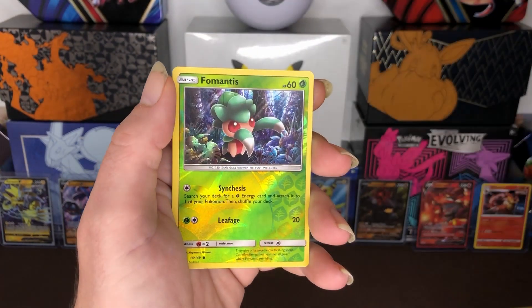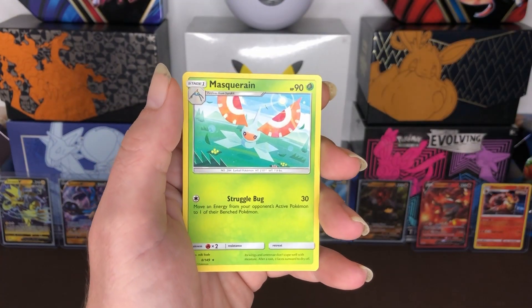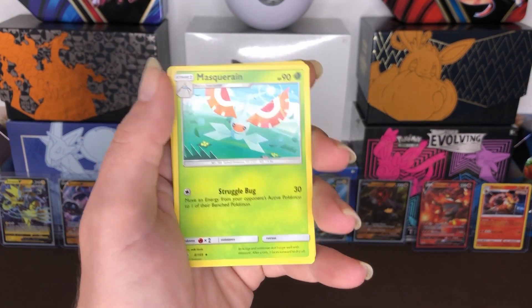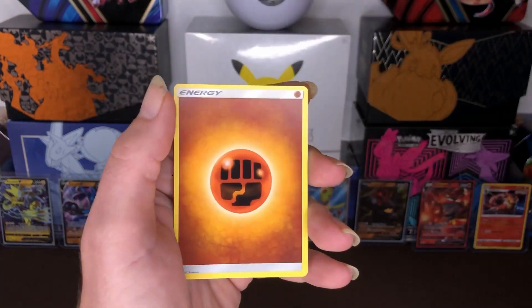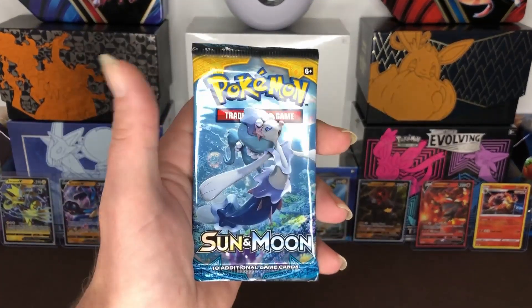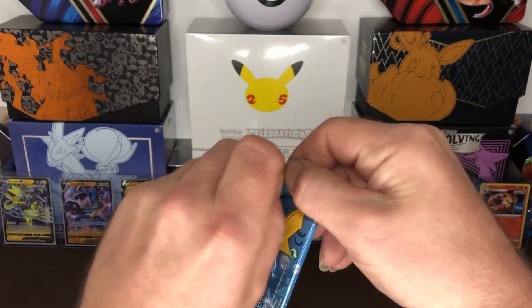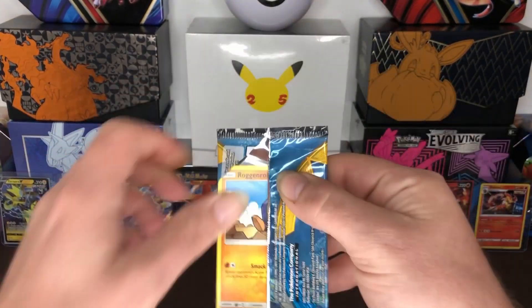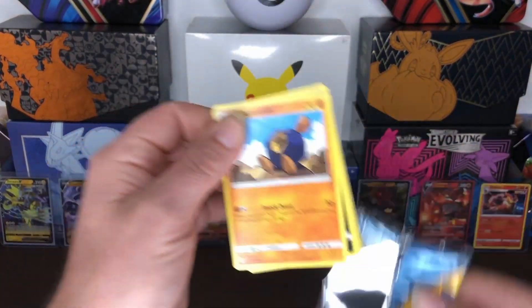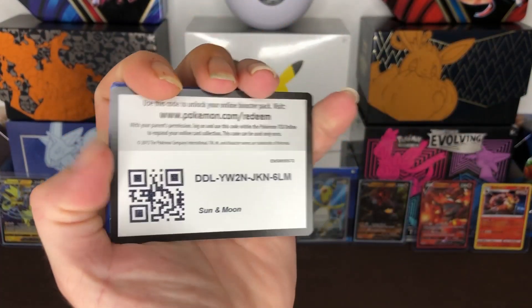Eevee, our Reverse holo is Formantis, and our Rare is Muskarna non-holo. And that's our second pack.